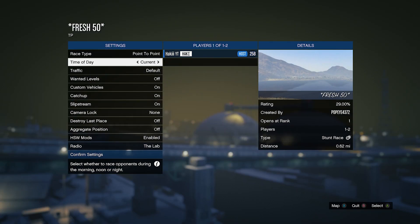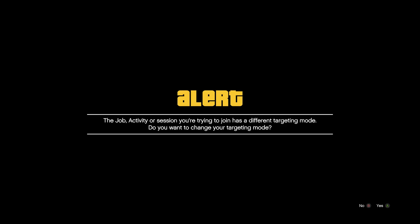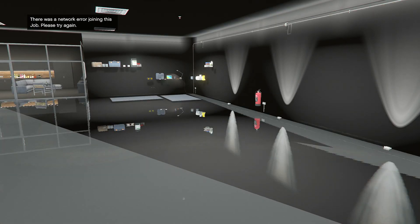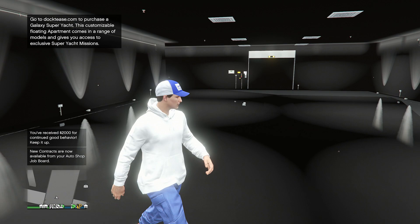Once we load into the jobs menu, we're not actually gonna press play. We're just gonna join someone in a different targeting mode. On the bottom right you'll see it's getting session details. Once it gives you the first alert, you want to accept that first alert. Then you're gonna get a second targeting mode alert and you want to decline this second alert — and then we're just gonna teleport into the new 50 car garage.